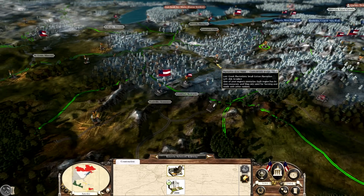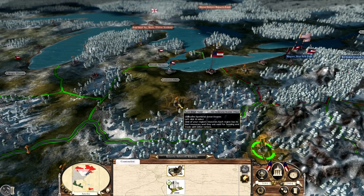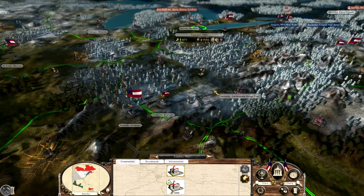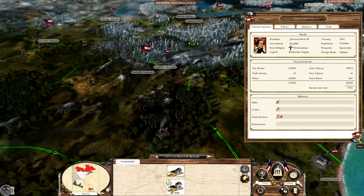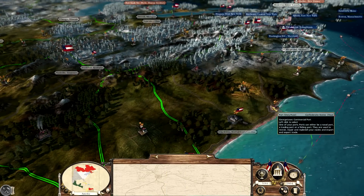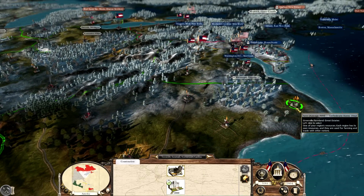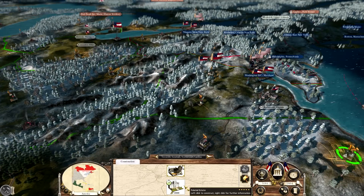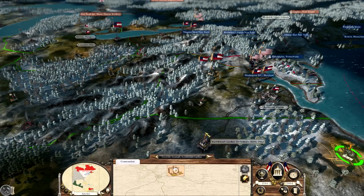It's somewhere in the fall of 1864. I'm going through here and spending just a bit of money on some economic upgrades because my tax income is down to about $5,700 per turn. A lot of these are really expensive. I'll go for some nice farms and palatial estates here in the Carolinas.